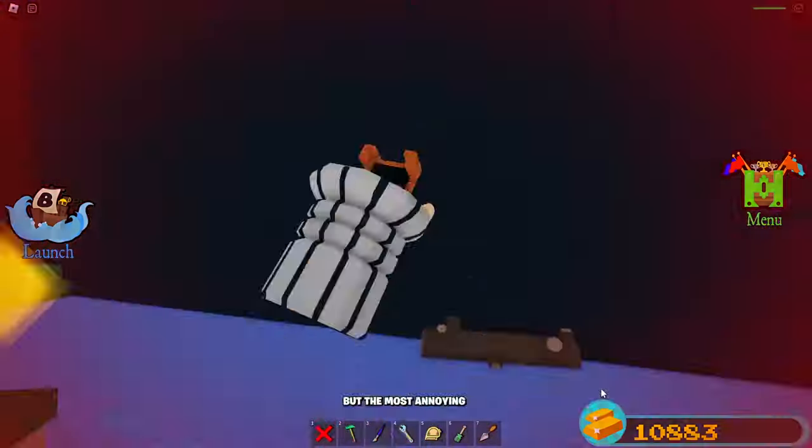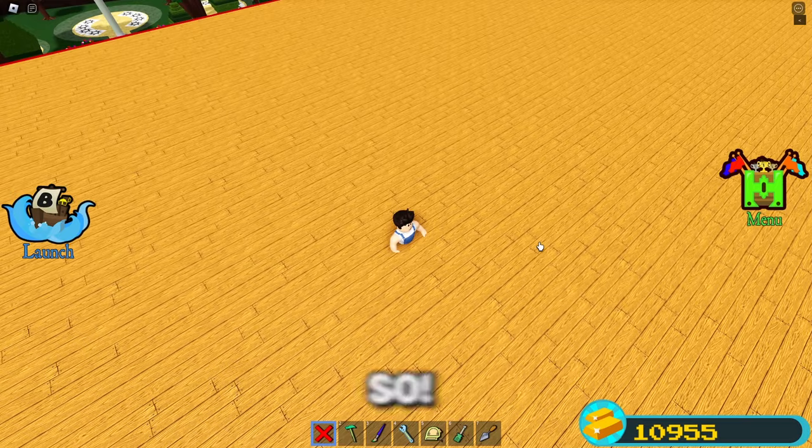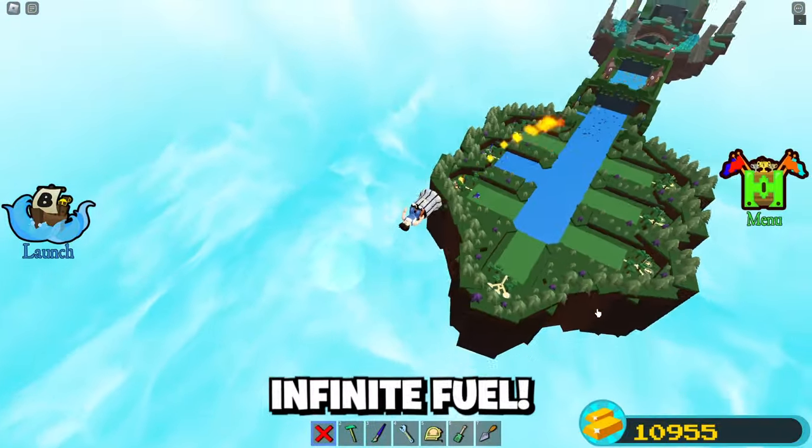I love building with thrusters, but the most annoying thing about them is when they run out of juice. So why not use a glitch to give them infinite fuel?